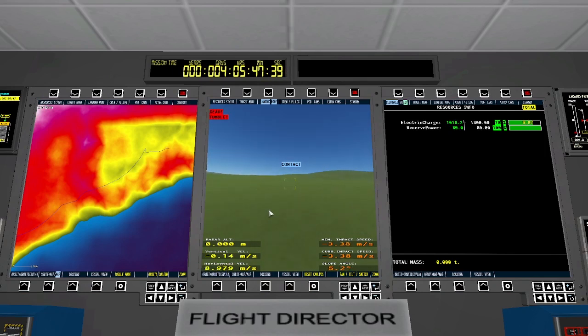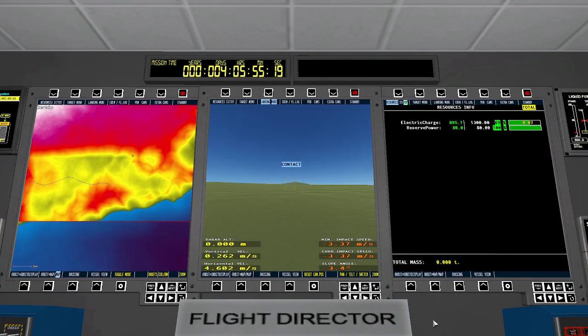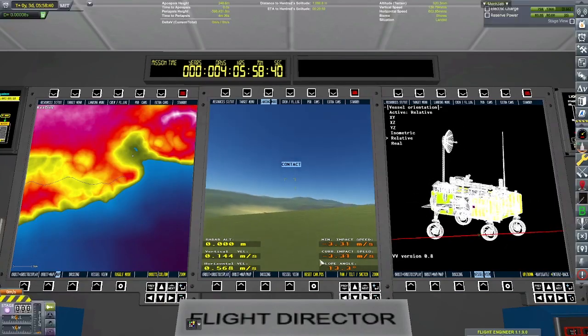The mission time is now four days, but it's actually been about a day and three quarters. Every day in Kerbal Space Program is five actual hours if you're not time warping. The map only shows today's exploration — it doesn't keep the line from previous sessions, it resets every time. But here I am going to what I thought was the cove launch pad, but it wasn't.